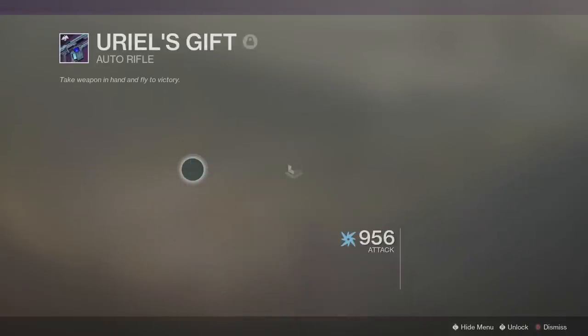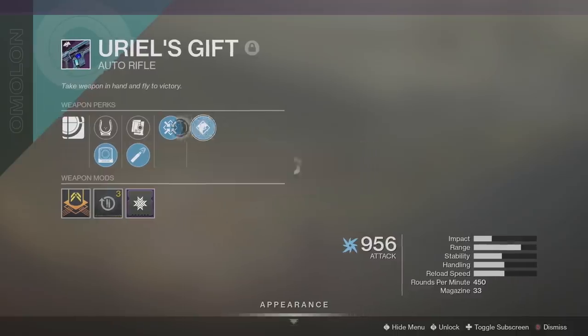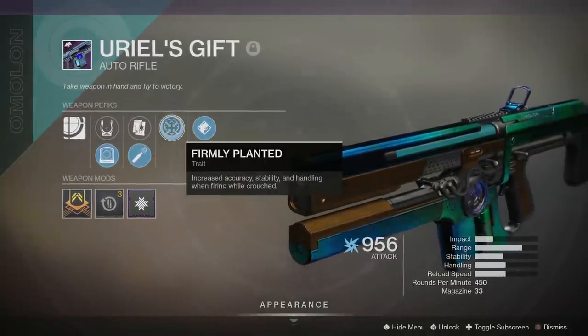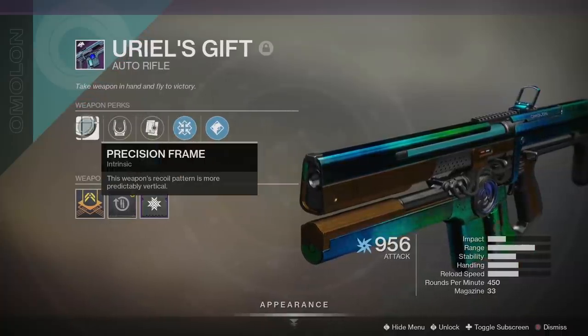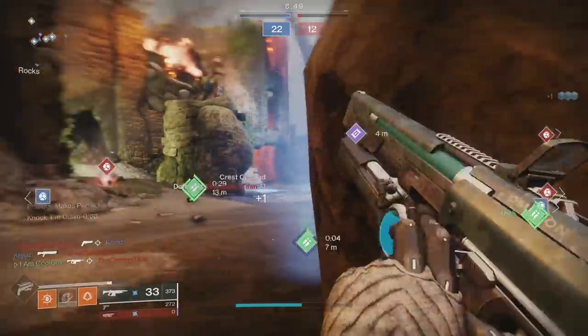The one that I got — I got it from the Sundial, just dropped from a random enemy. You can also get it from the Cryptarch, from an engram, and various world drops. It's the same roll: flash, high caliber rounds, tap the trigger — but this time with Firmly Planted. Increased accuracy, stability, and handling when firing while crouched. This also has a Precision Frame, which is a very special and important roll.